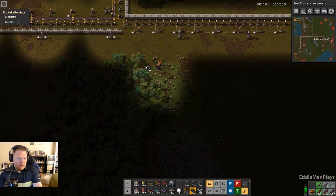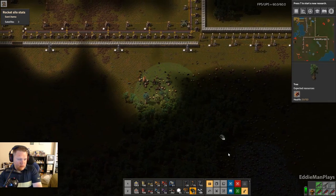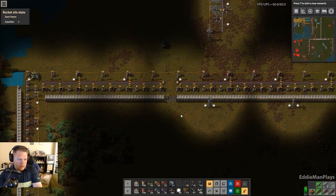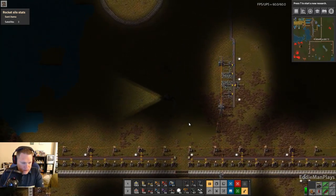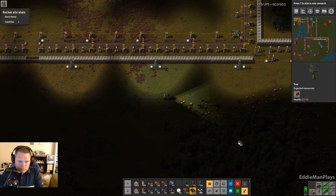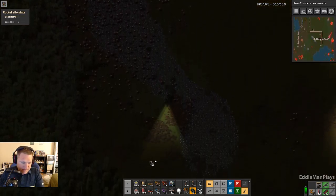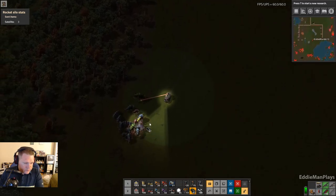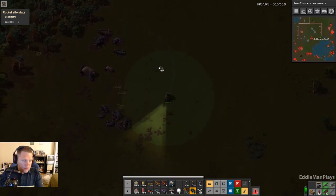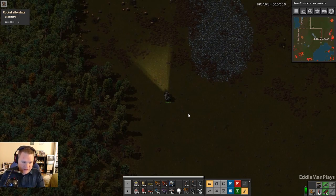We're just going to trim this section here so I've got plenty of room for belts. Let's go take them out — pain in the butts. Well, they didn't have a base yet; they were forming one, but it wasn't a full base yet, which is good.